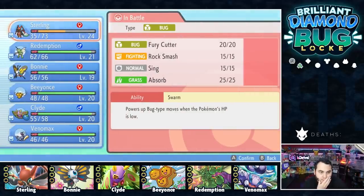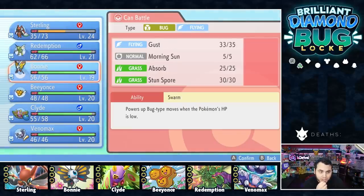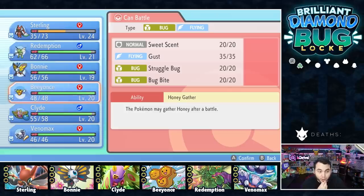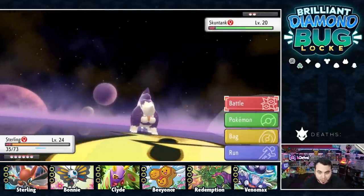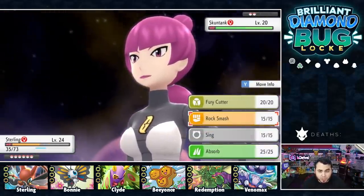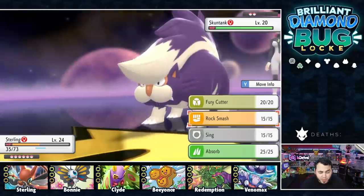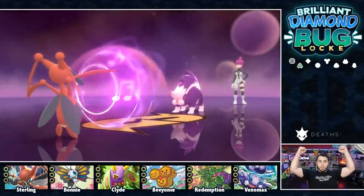So I can YOLO a Sing here, right? Try to sleep it. Redemption probably KOs with two Wing Attacks, or at least darn close. Nothing else on my team wants to take multiple Flamethrowers. So I think I'm YOLOing a Sing here, or Rock Smashing and hoping for a Defense drop. I think we YOLO the Sing. It hits! Let's go — huge plays.